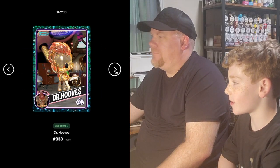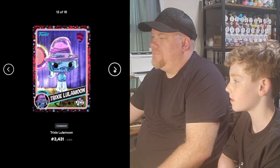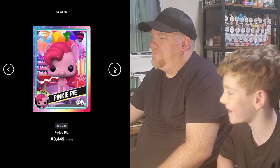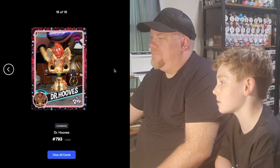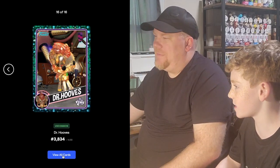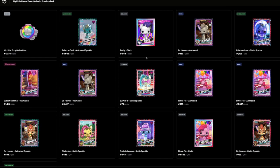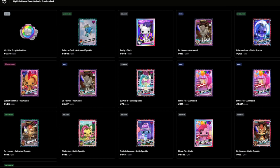And she's spinning. Uncommon Dr. Who's Jelly, Common Fluttershy, Common Trixie Lulamoon. There we go. Common Pinkie Pie, Common Dr. Who's Jelly, Uncommon Dr. Who's Jelly. I think we have three Uncommon Dr. Who's Jelly. That's probably true. But you know what? That legendary Sunset Shimmer is fire. So we got that, and we have one more pack to do.